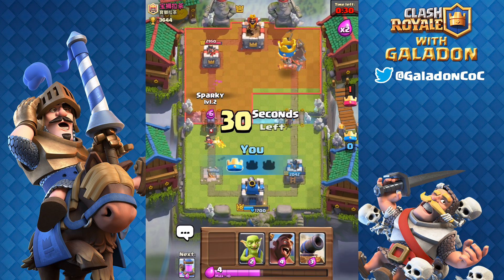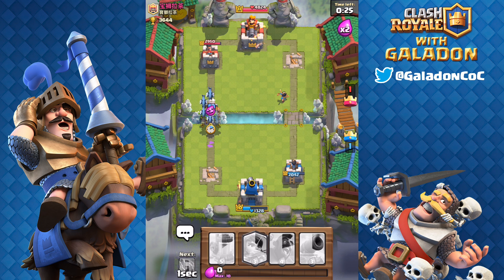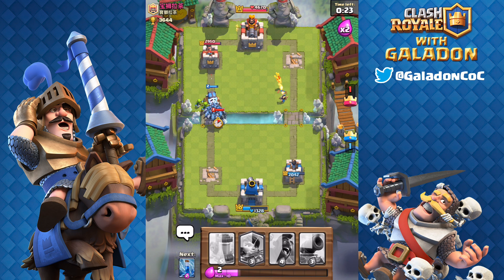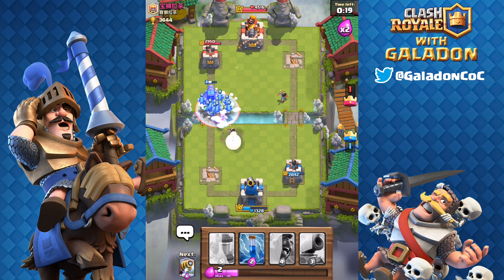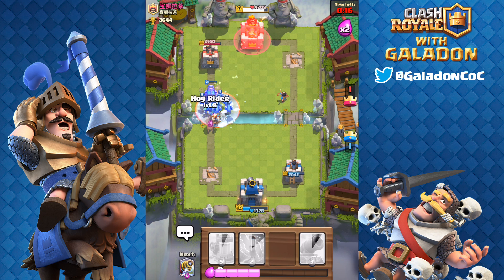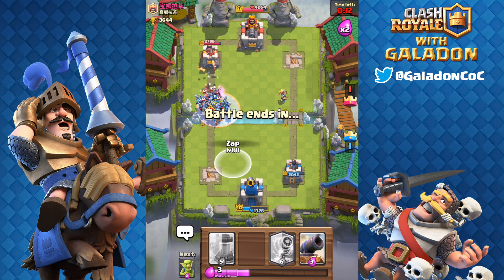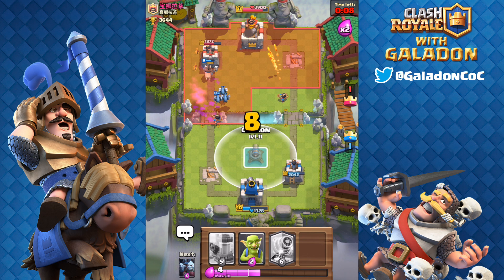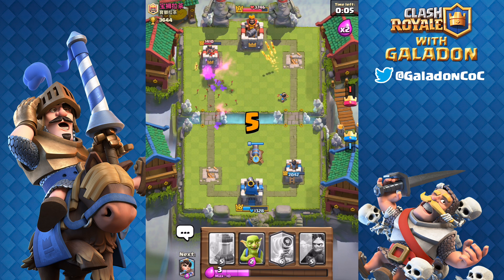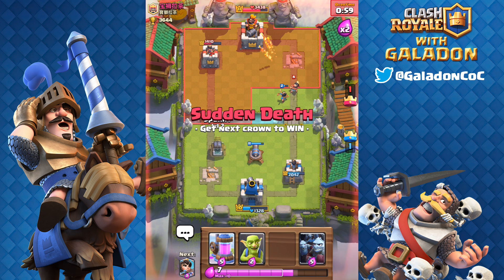The arrows miss everybody — they split the field — arrows miss the minions and miss the Princess as well. The Princess on the right-hand side finishes off the tower! Peter drops another Sparky down the left-hand side — will it get a shot off? It's got a Pekka to deal with, turns around, and now it's frozen. That Sparky is not going to get the shot off this time, but it did help get that Pekka out of the way — another positive elixir trade. The hog rider got through for some good damage.